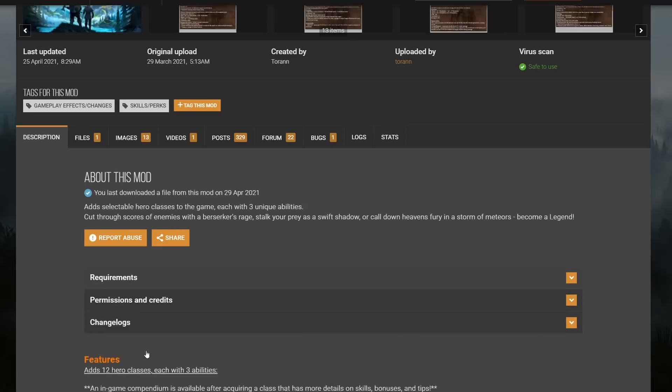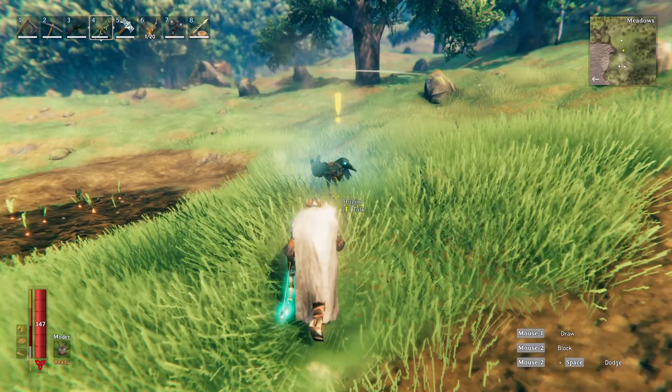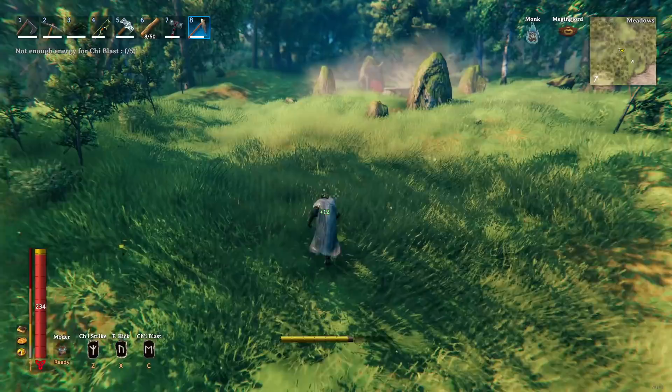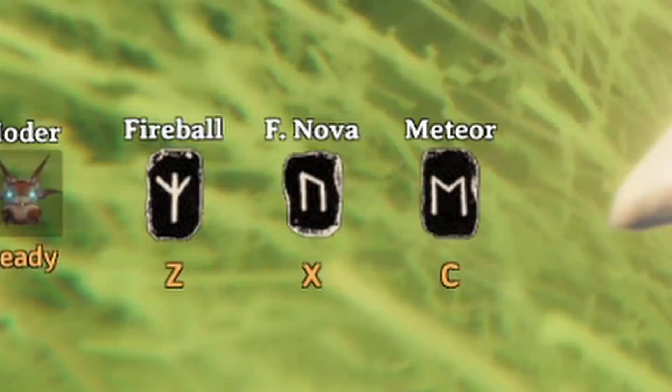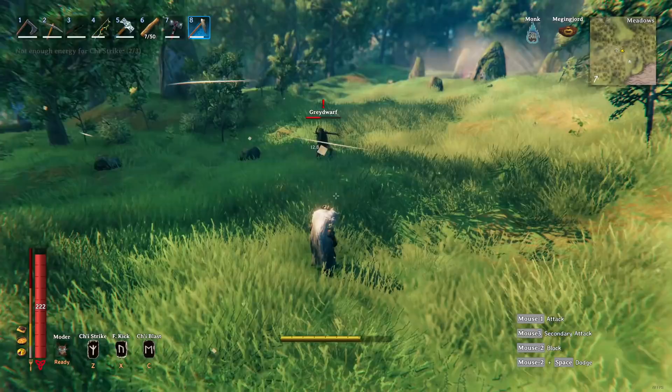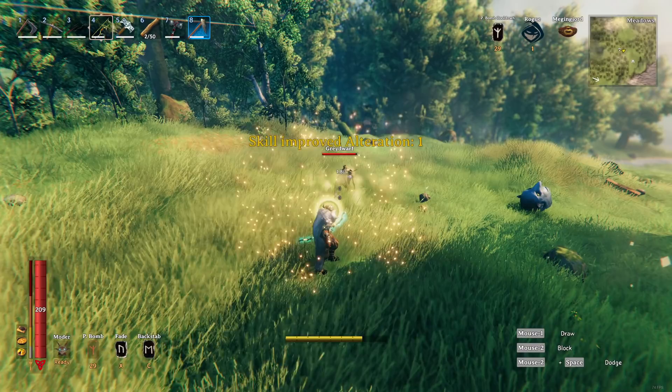Another cool mod is the Valheim Legends mod, which introduces a class system. You can become a mage, a ranger, a rogue, and more. In the game, Hugin will tell you to go to an altar of the first boss to activate your class by offering an item. Afterwards you become your new class and get three new abilities. Depending on your class you can shoot fireballs, do flying kicks, teleport, summon creatures, and much more. Those were just two mods I like, but there are way more out there and they can definitely make your second playthrough a completely unique experience.